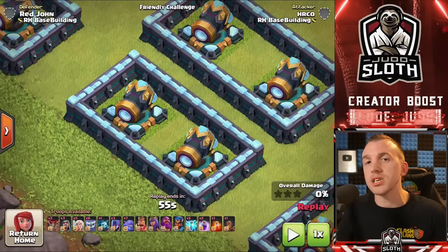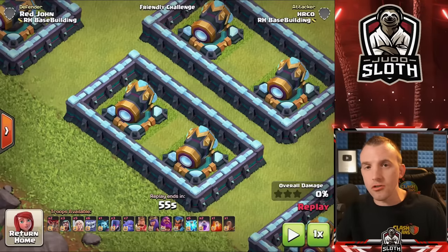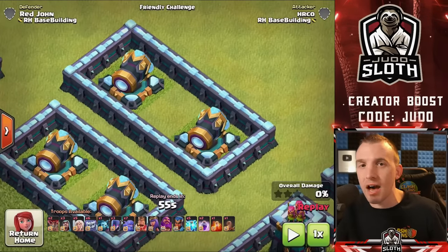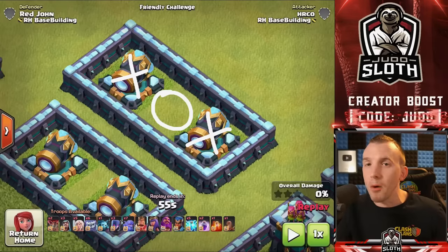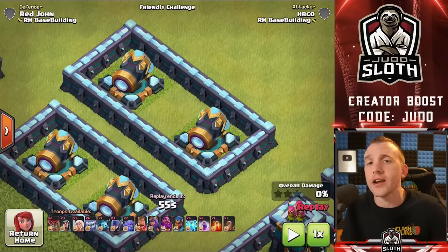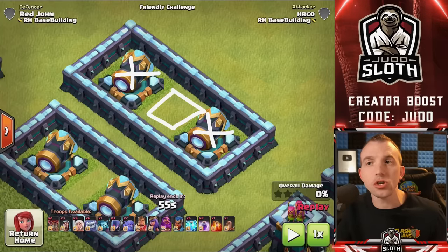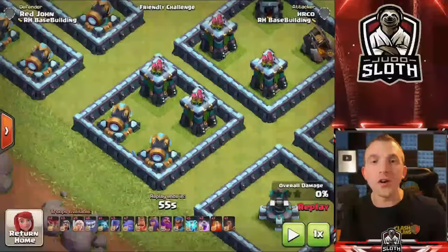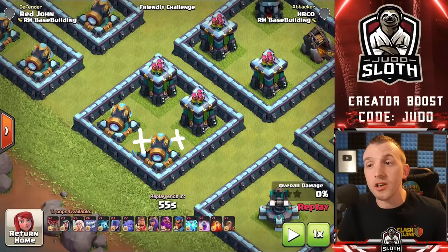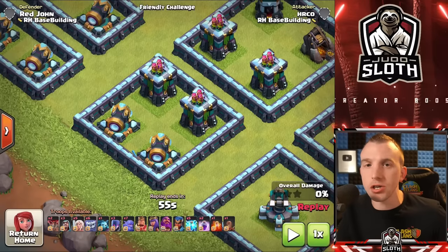The 9x5 compartment can be weak to Electro Dragon chains because there is only a single tile between the two defenses. You can extend to a 10x5 tile compartment which allows you to fit two defenses whilst also a giant bomb in the center. This is also stronger to Electro Dragon chains because the Electro Dragon cannot chain from one defense to the next since there is a two-tile gap. The 9x9 tile compartment allows you to tightly compact your defenses to maximize DPS.